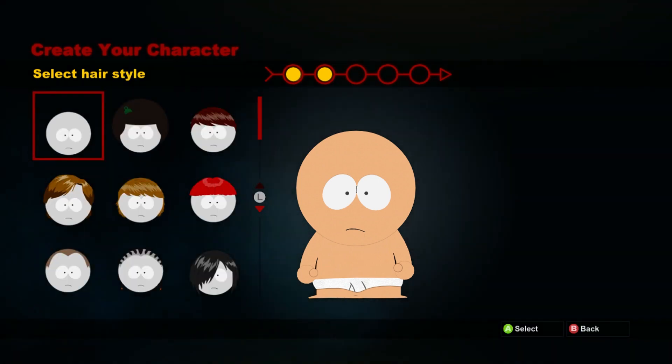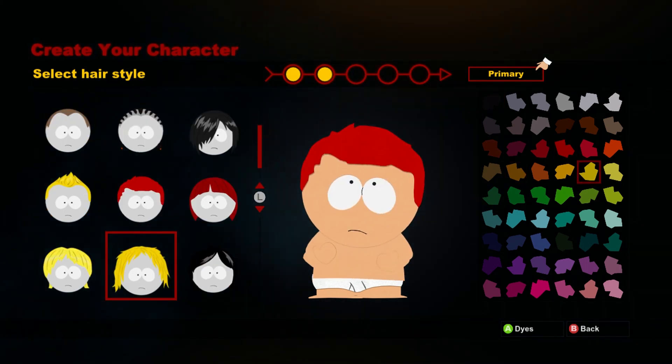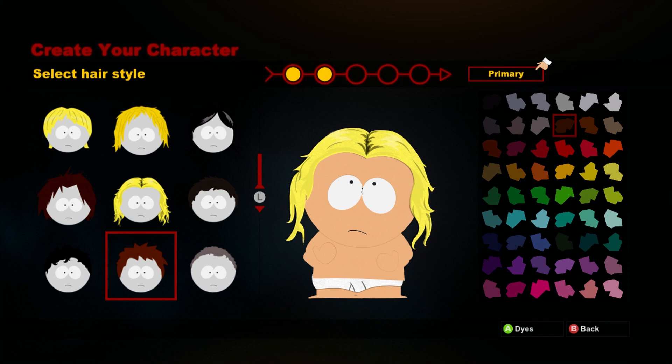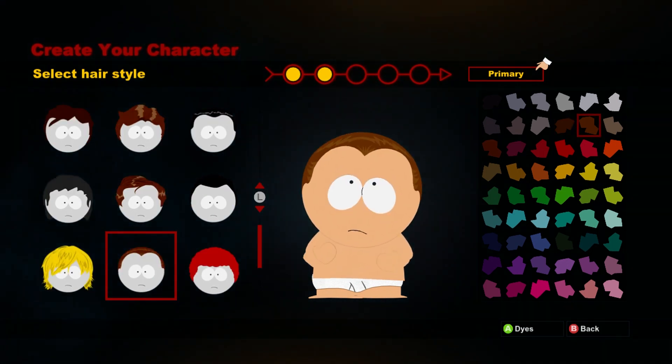There are 40 different hairstyles that you can choose from at the very beginning and each one you can customize which color it is as well. These get covered up pretty quickly by the hats that you choose in-game though.